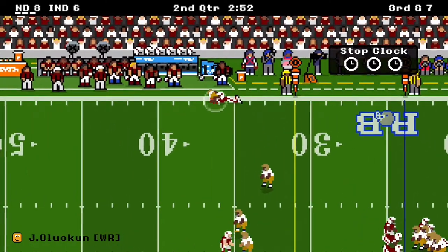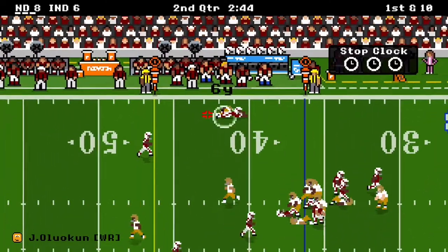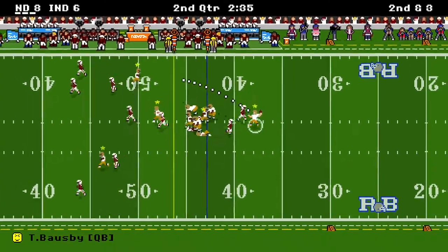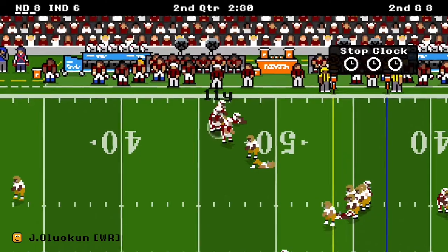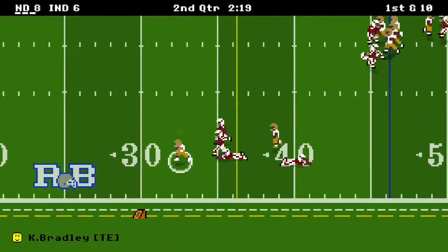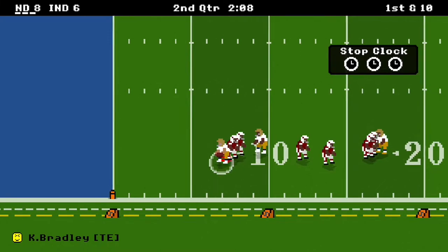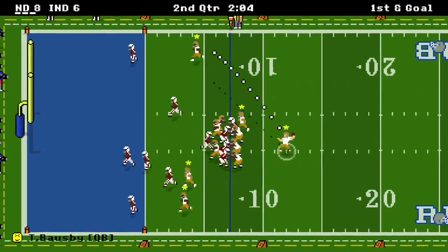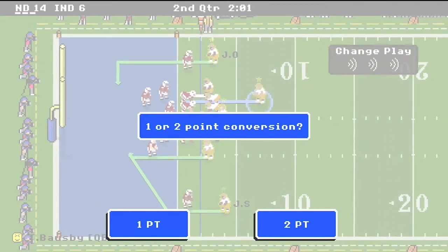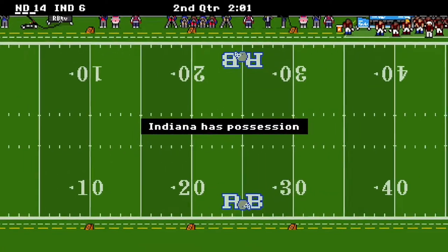On third and seven, Bosby fires — Oluokun caught 12 yards, first down on the sideline, down to 2:49 left in the half. We want to score with over two minutes left if possible. Oluokun catches a gain of six. On second down, we target Oluokun — 11 yards and a first down. On first down, we hit Bradley on the out route. He breaks a tackler, picks up 39, and we're in first-and-goal territory. We hit Oluokun — touchdown. It's 14-6, 2:01 left. We failed the two, but we're up 14-6.